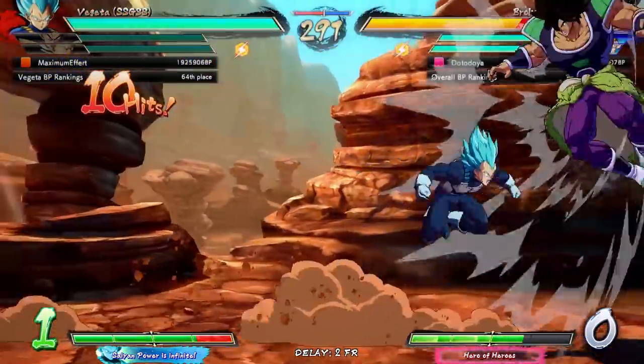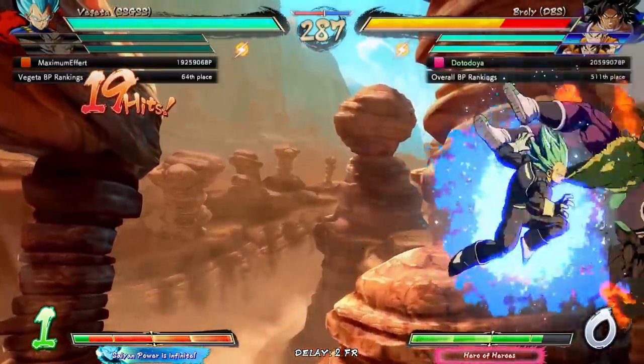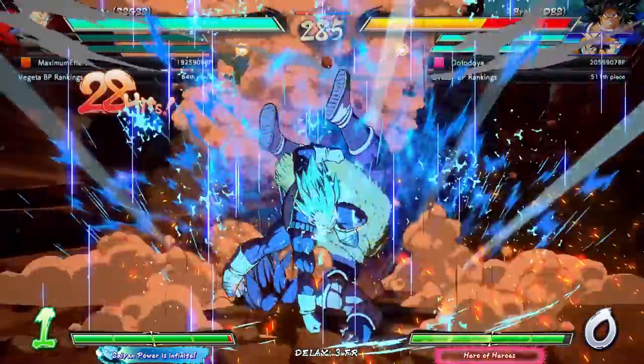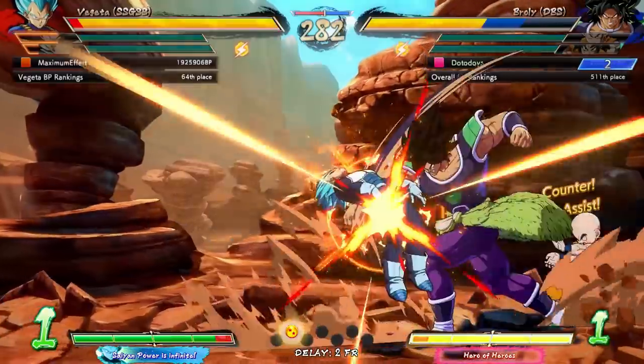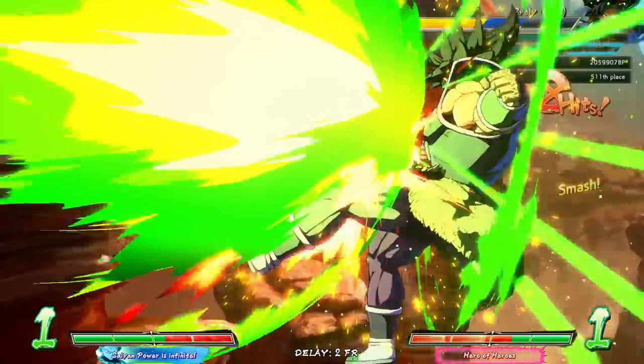I love Super Saiyan Vegeta CSS. If you don't think it's good, you really should try it. It is definitely worth trying. The fact that it's a tracking DP that forces you to either block or get hit — in which case the other player gets a full combo — it's definitely rough. I am not a fan of having to block or get hit by that assist.